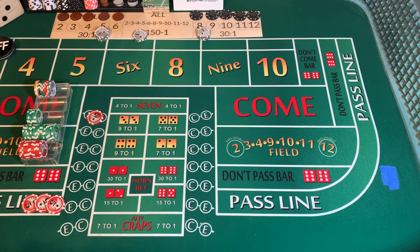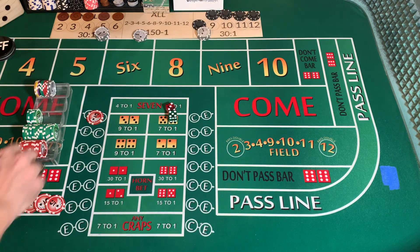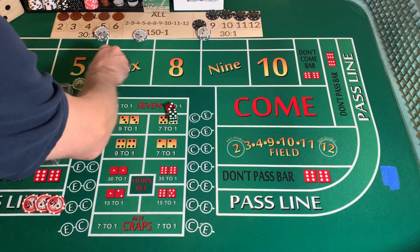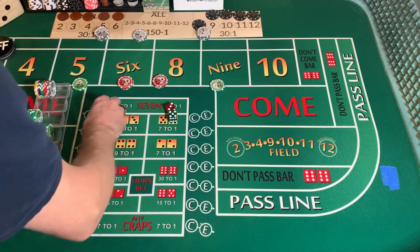3-2-1-3 dice are out. It was a little short on the toss — it was legal, but it landed way short. 5-3-8. We're going to mark the ATS. We're going to come out with $110 on the inside. We're going to lose our C and E.